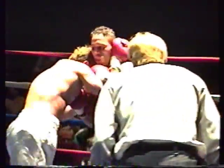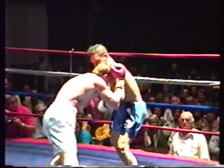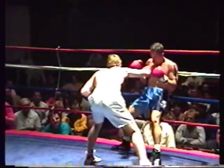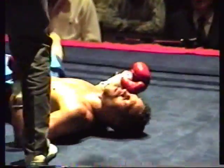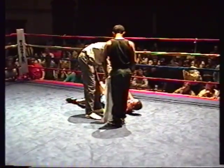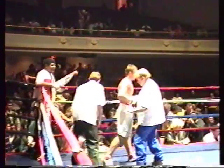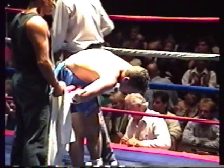Ward working over Endowar, who has a bloody mouth and a mouse under his left eye. Oh, a dangerous right hand by Ward — he's staggering him, and there goes the mouthpiece. There's a shot to the kidney, and down goes Endowar as Mickey Ward crumbles him. He is writhing in pain. The crowd on its feet — it is bedlam, it is over. Endowar is convulsing right in front of us. He buckled up big time after that shot to the right side.